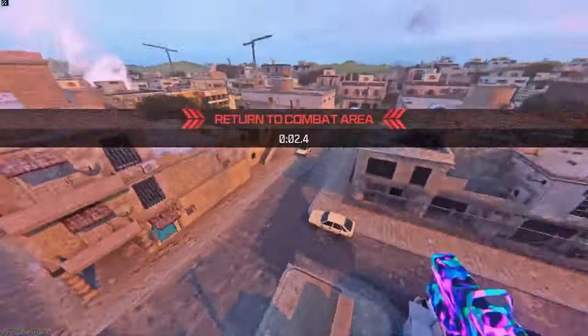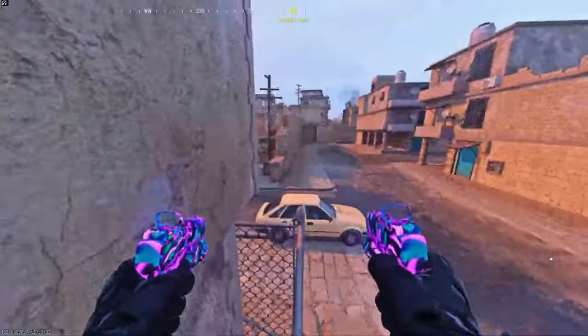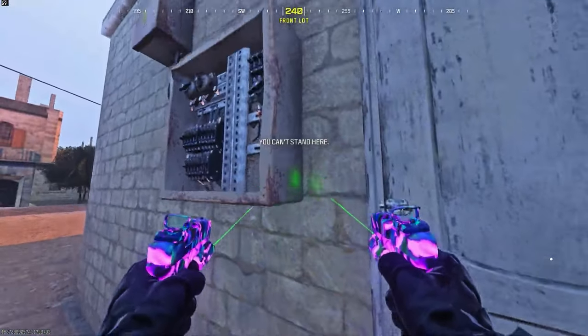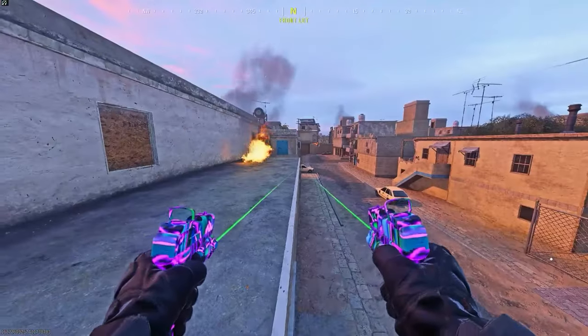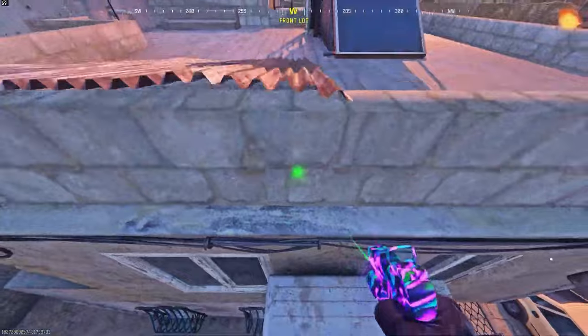If you want to do other extensions like getting out of the map, just run out, jump on this car, quickly jump on this fence — as you see there'll be no timer — and you can go inside all these areas. You can pretty much climb on top of the roof fully and explore pretty much the whole outside of the map. Just be careful because the floor is fake.